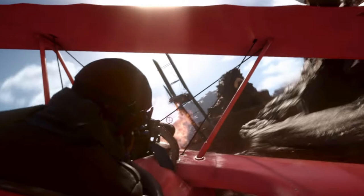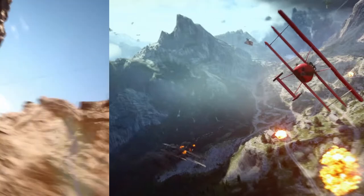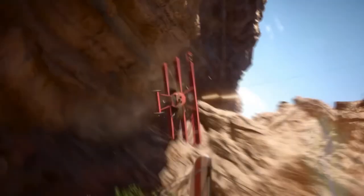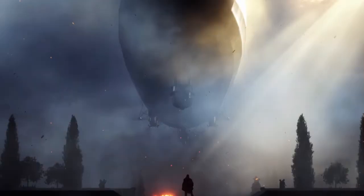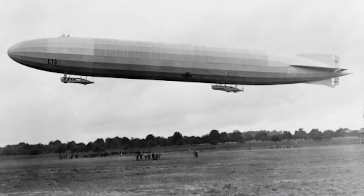The Fokker DR.1 has a single seat — we all know this one, the Red Baron's typical plane. There is apparently an expansion pack called the Red Baron, so maybe we'll see that after the release date. Finally, we've got the Zeppelin from the very end of the trailer, which looked magnificent and terrifying. These are slow-moving but you can drop bombs from them and use machine guns, maybe even a sniper from up in the Zeppelin.